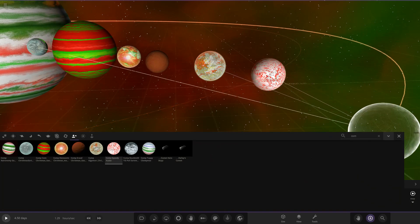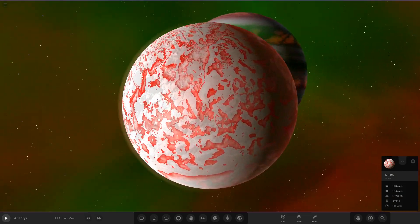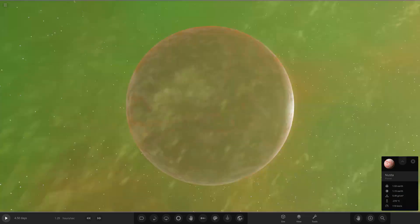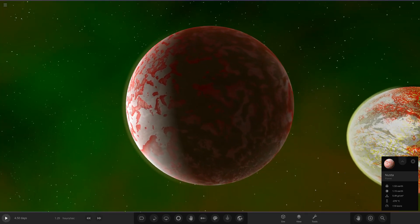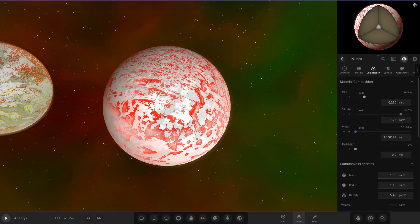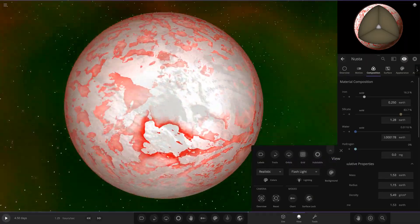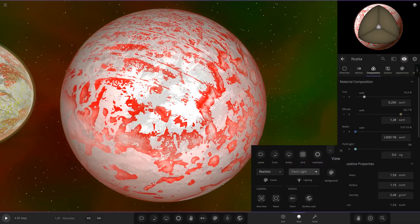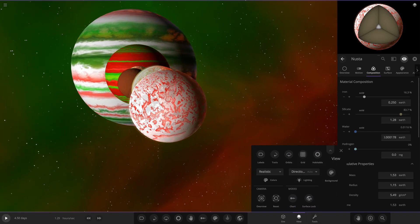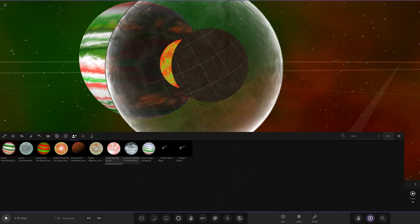Moving on, we've got Speedy — I believe this is their first ever competition, so welcome to the party! They have a nice red and white mix with what appears to be a light greenish atmosphere. Using the flashlights and directional lighting to look around, it's all frozen up with a nice red surface. Very nice indeed — awesome stuff from Speedy.